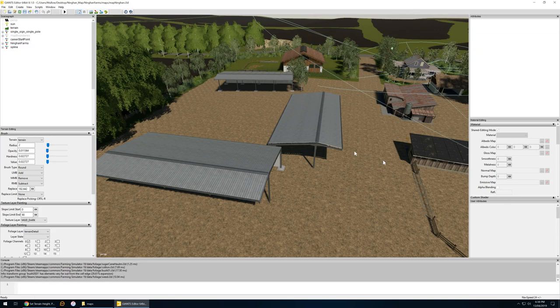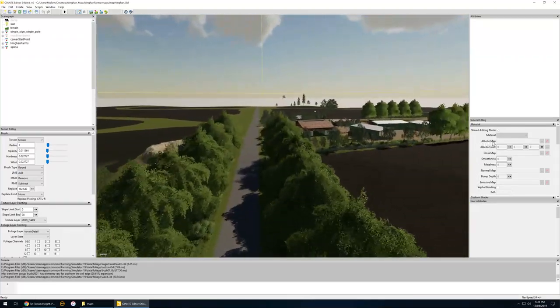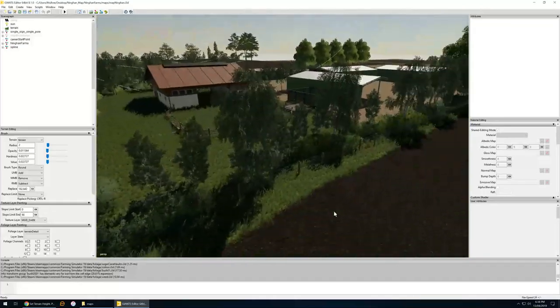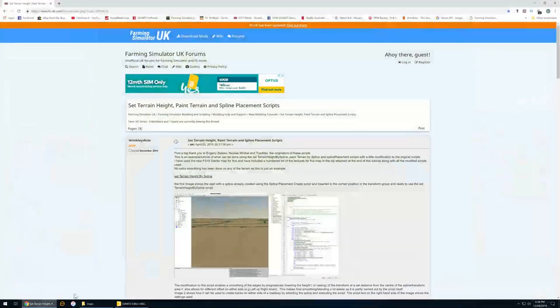I started a new map, had no errors, checked heaps of times, went back, restarted, then got into placing some trees. So I've placed random trees from the Giants file, set up some fences, placed a few farm equipment around the house just to get a feel of how it is - making sure there was enough room to drive the big machines through. What I want to do today is place some more fences down.